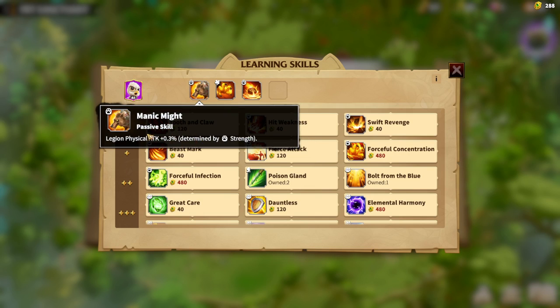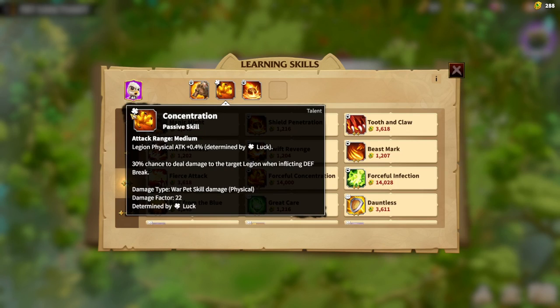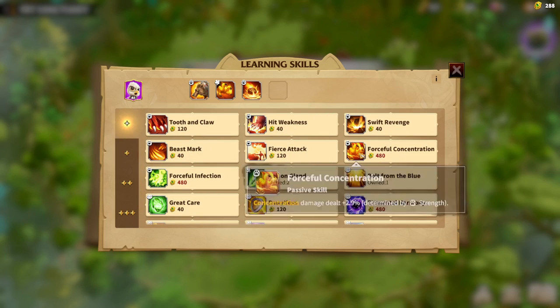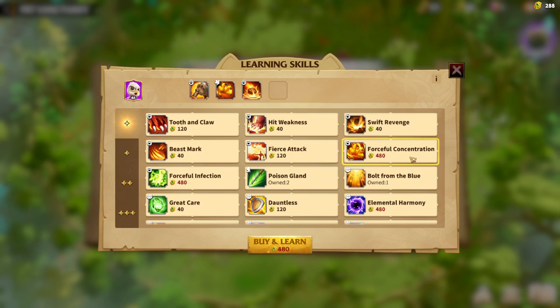In my opinion, Maniac Might, even for 1 star, 2 star, or 3 star, will be amazing for Snowpeak Rock. The main skill is always Concentration, because that's the main passive skill of the pet. I don't have the upgraded Concentration yet — I will try to get Forceful Concentration because it gives more damage, like plus 2.9% determined by strength, which is a lot. I will try my best to learn it, but it costs a lot.